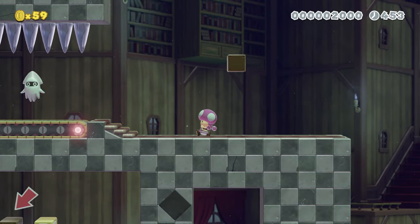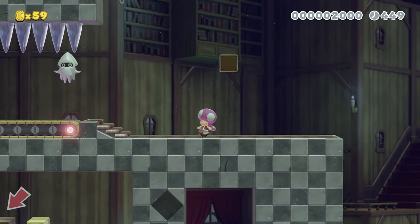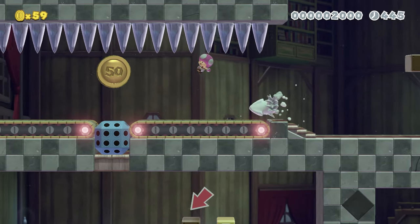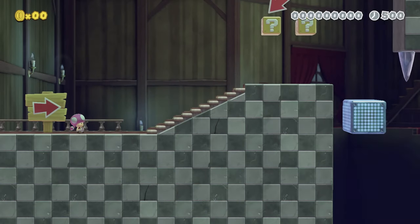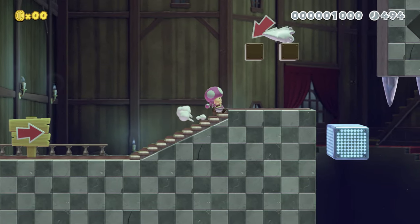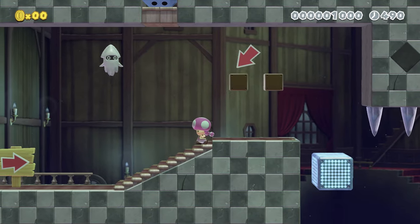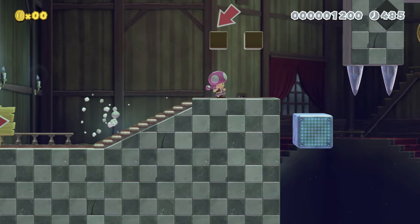Blooper, leave me alone. Can I jump on a blooper? I have no idea. Oh my goodness. It looks like I want to aim for the blocks that have arrows, because I'm guessing the other ones are always gonna be something bad. Hopefully that was a blooper. You can jump on bloopers — I had to make sure.